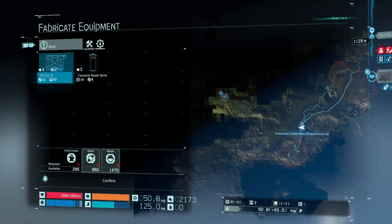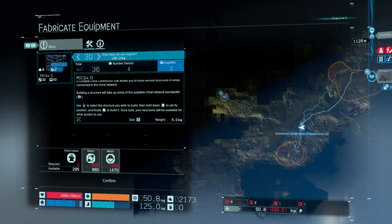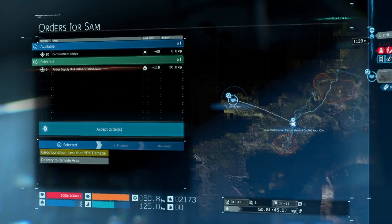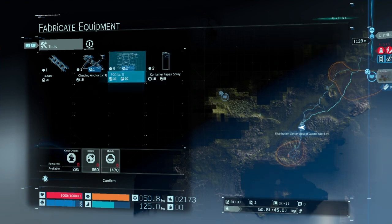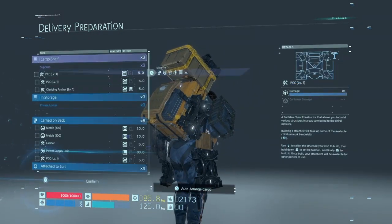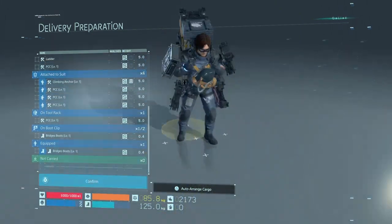Let's see — PCC level one. I'll buy supplies. We already got enough so we don't need it. Let's carry on with my bike — rearrange it so it's nice and cool. Let's go, confirm it. Hello, let's go baby!